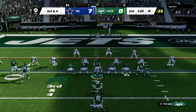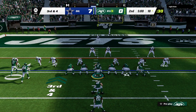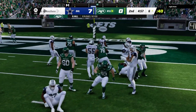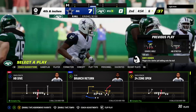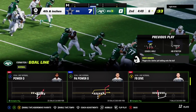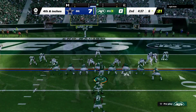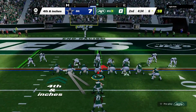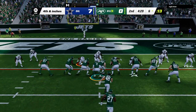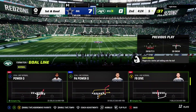The Cowboys here on third down, bringing in an extra defensive back. On third down, here's Hall — and I don't think he got there. He's short by maybe a foot. Called it fourth and inches. Here's the sneak with Wilson. The decision to go for it pays off, and now they're set up first and goal.